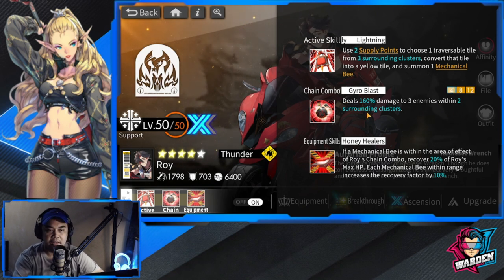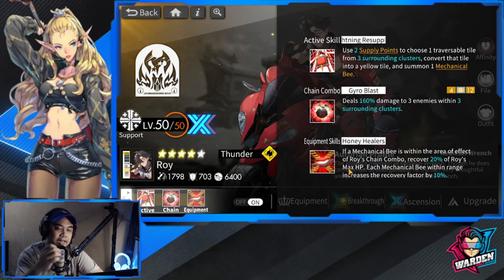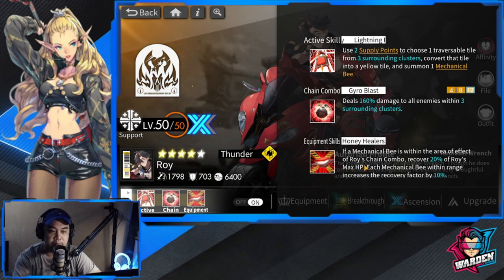For his chain combo, it deals 160 damage to all enemies within three clusters — nothing too special there. Moving on to his equipment skill: if a mechanical bee is within the area of effect of Roy's chain combo, it will recover 20% of Roy's max HP. That's 20% because of the equipment level — if you max it out at level 10, it's going to be 40%.